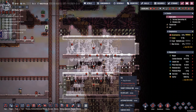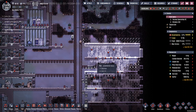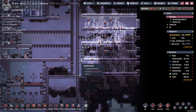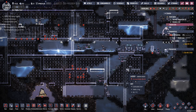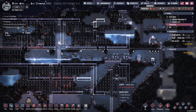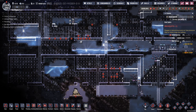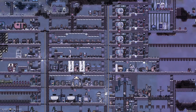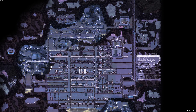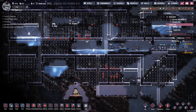Welcome back to Oxygen Not Included. Today we're playing more of the Spaced Out DLC. I've paused the game to plan things out so I can make some quality content, rather than just throwing ideas at the screen. I've got game plans for all the different planets. The main one we're working on today is getting a dupe from my main base, Sludgax, off using a rocket.